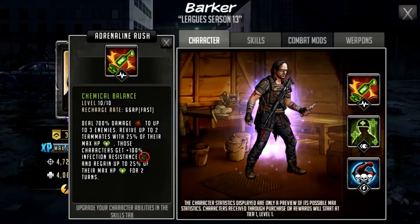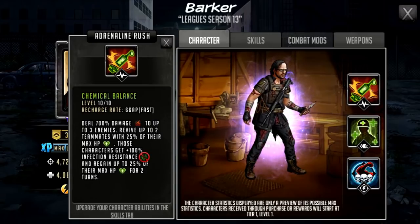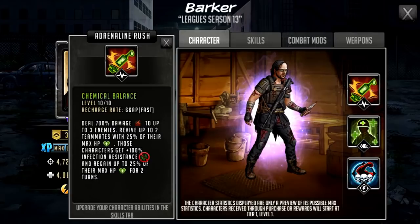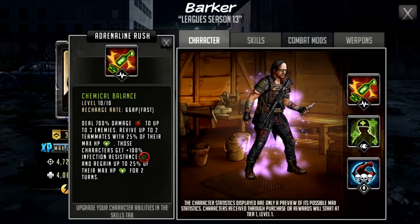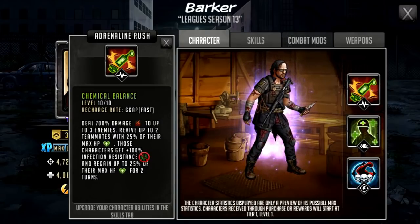However, if there are downed characters, they will be picked up with 25% of their max HP, then they'll get 100% infection resistance — meaning they're guaranteed not to get infected. When you revive someone they're fresh with no debuffs, so they won't be getting infected for two turns. Then they get 25% of their max HP for two turns, and that could actually proc double on the turn they get revived — so we'll have to check this out.